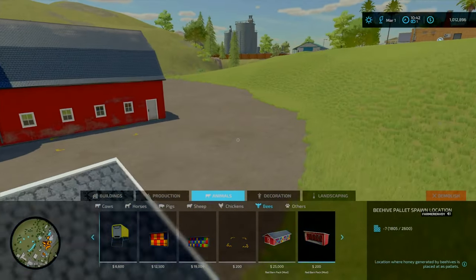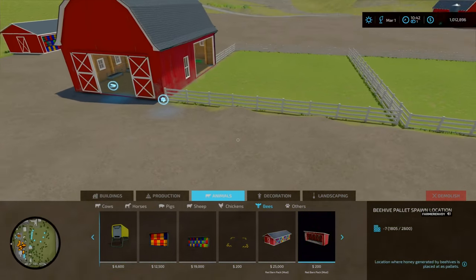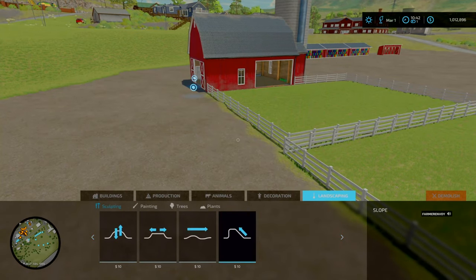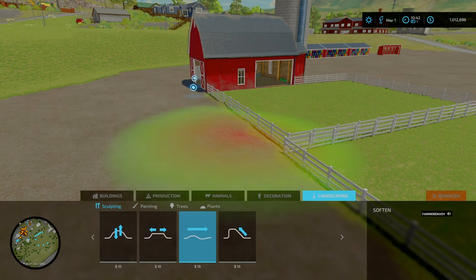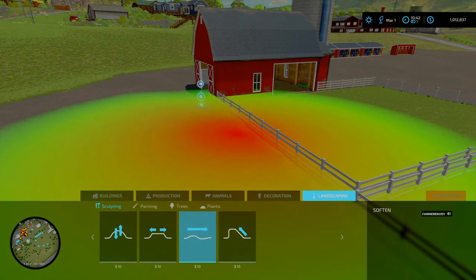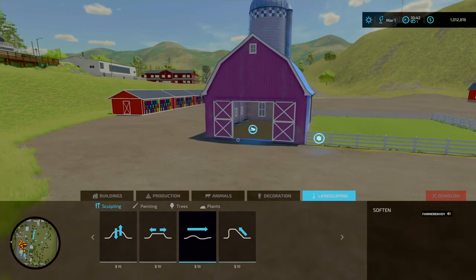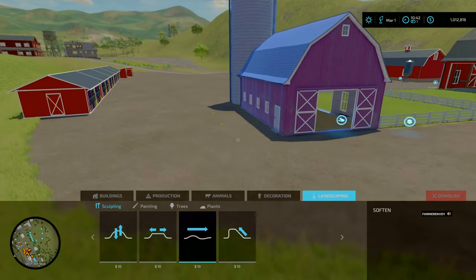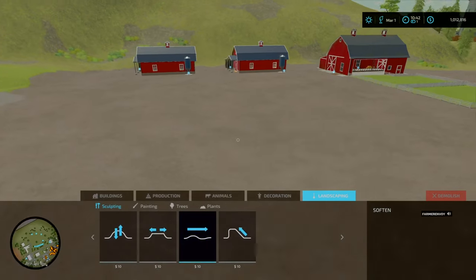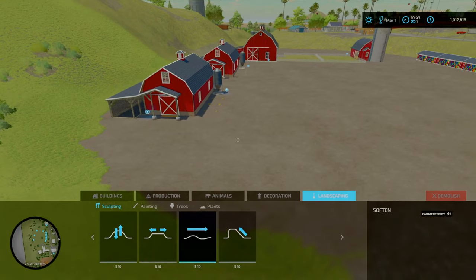Once I start driving around and get used to the farm, I'll find all the little things that are going to drive me mad over time and I will fix it. That's our animal pen done - we just need the animals, we'll deal with that later on. Taking a drink and now focusing on the main farm itself - our sheds and that. How many pieces of equipment do we have? Let me count: four, five, six, seven, eight, nine, ten, eleven, twelve - so about a 15 to 20 row shed we need.